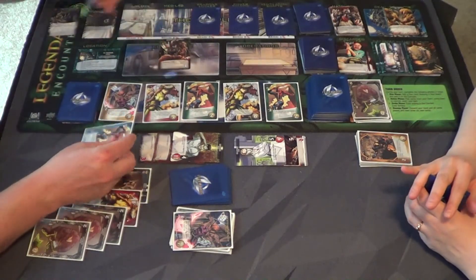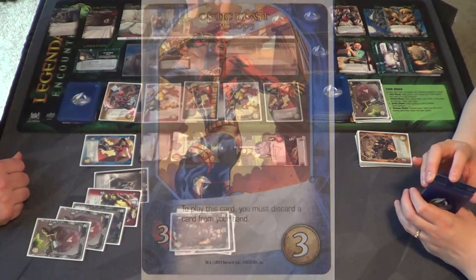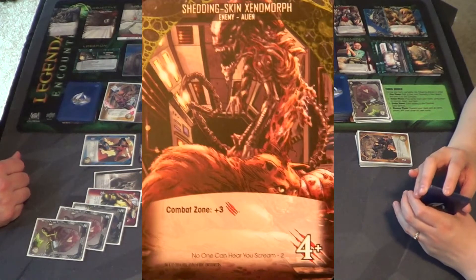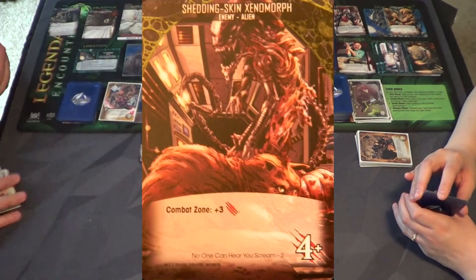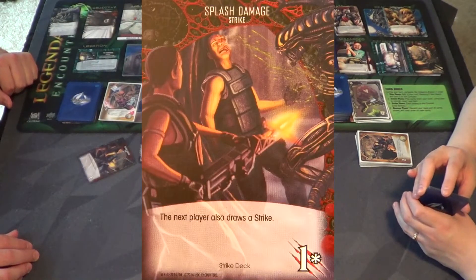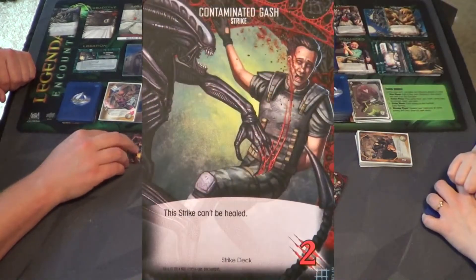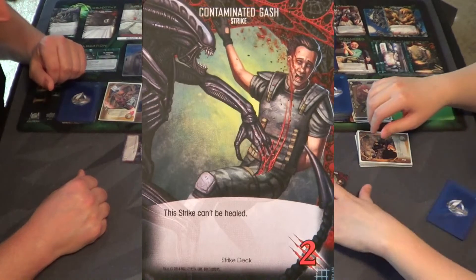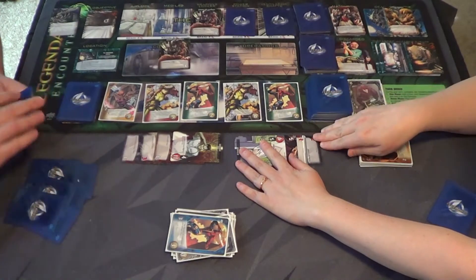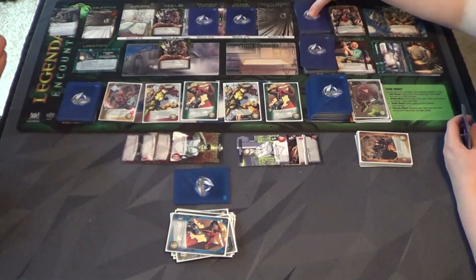To play this card you must discard a card from hand — I'll discard that. I've got three so I could scan. It's a Shedding Skin Xenomorph — he has three combat, which means I draw a strike. Next player also draws a strike! Oh my god. Two more damage — if you don't kill this thing you're most likely dead. I'm killing it, don't worry.